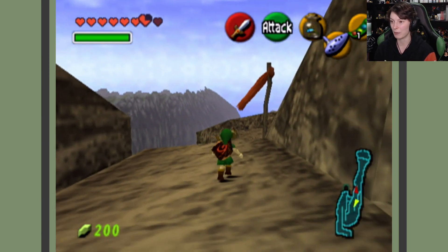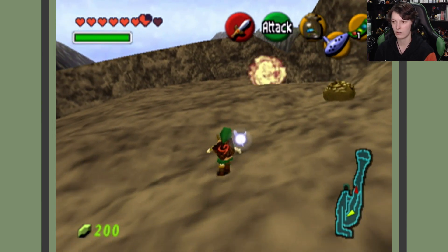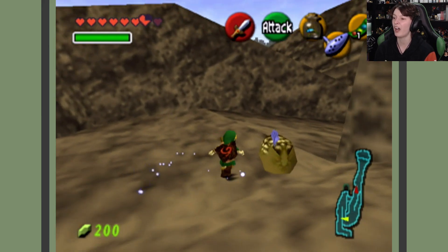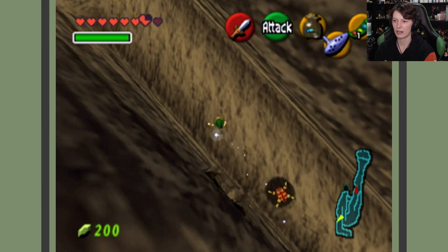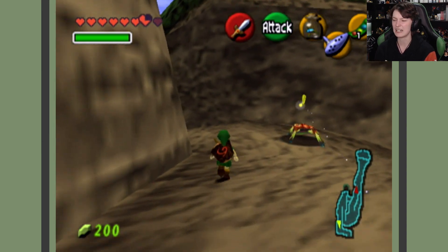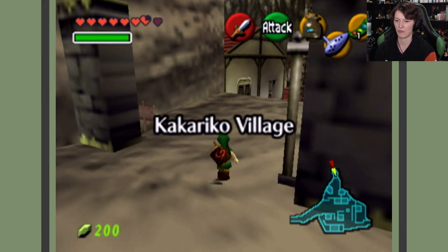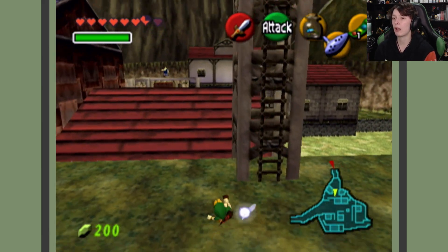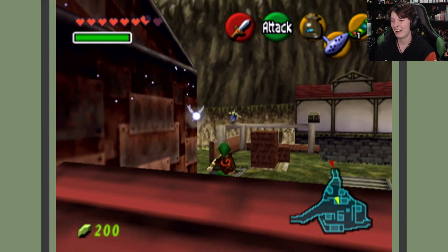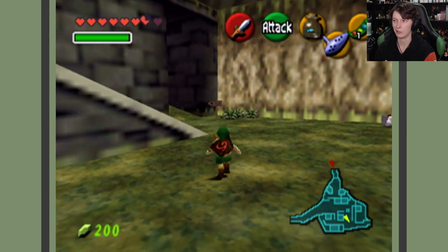I'm going to go buy more beans from the bean salesman because I think there is only one bean spot I can't get to. That's what you get for pushing me off the cliff! I don't take a lot of damage — roll, there we go. I didn't need knees anyway, they're not important for the mission. We've got that little part done. Let's head over to the graveyard because we have a mask to drop off. I won't get any money for it, but it'll be fine. I'm rich anyway.